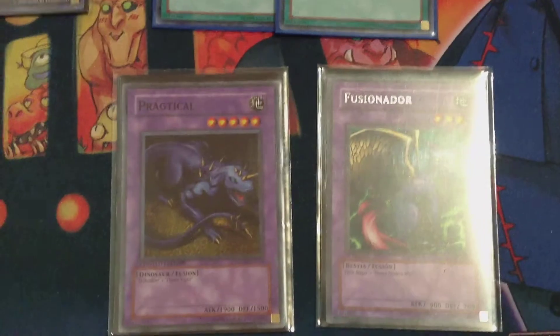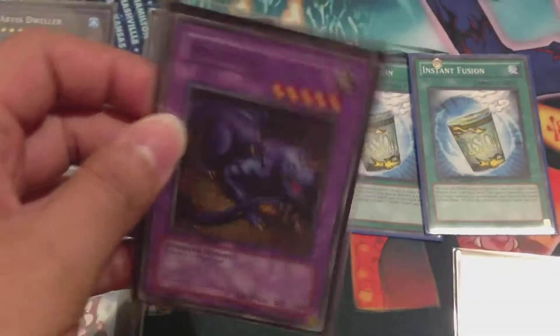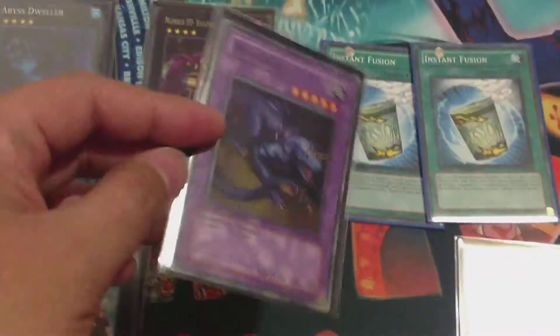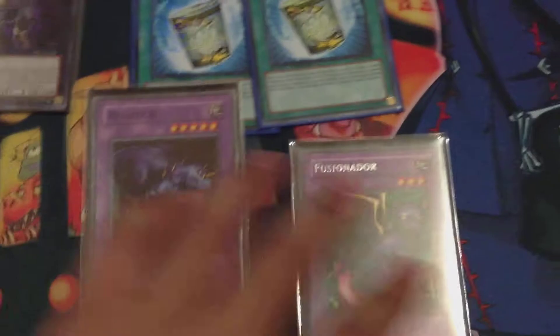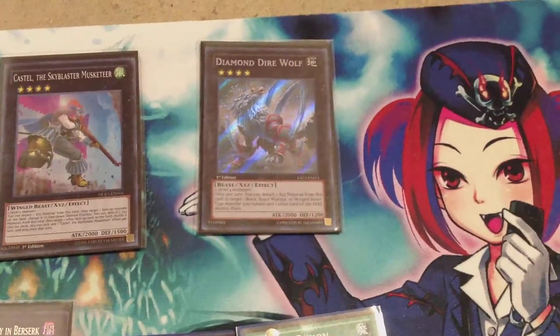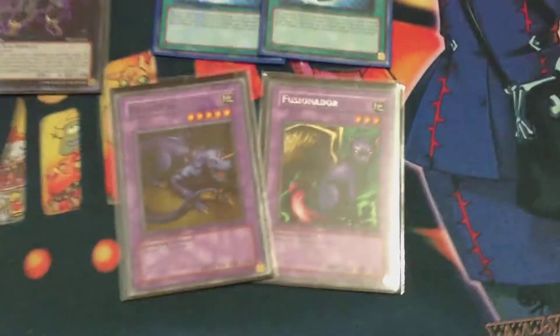For our Instant Fusion target, we have Soul of Silvermountain — an Earth Level 5 monster. It's kind of a rare promo, but I needed an Earth Level 5 and it's the only one I had, since I mistakenly thought Ojama Knight was Earth — it's actually Light. Also Fusionist, a Beast-type, which helps with Dire Wolf if you're in a dire situation.